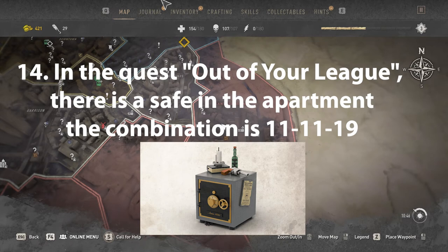In the quest 'Out of Your League', there is a safe in the apartment. The combination is 111119.